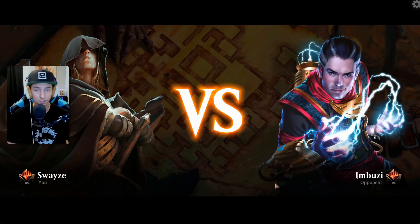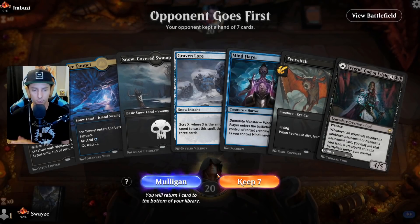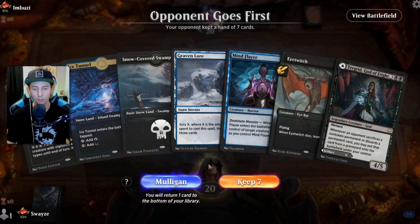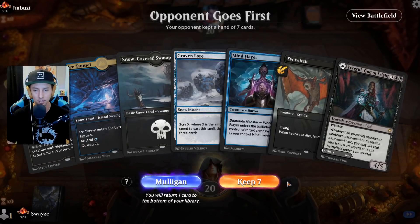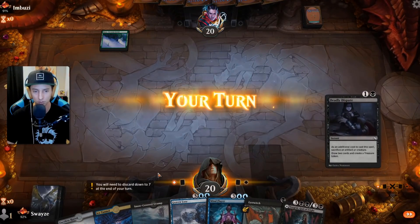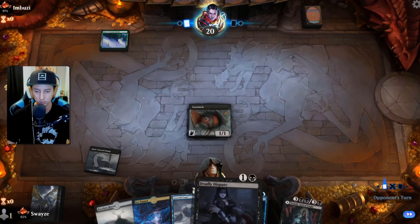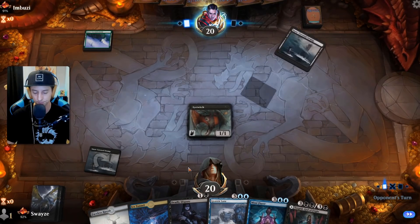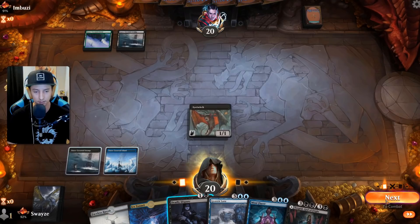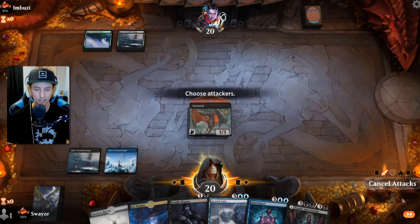That last game was kind of strange but a win is a win — we'll take it. Pretty strange hand next game — what I call a heavy hand where things cost a lot of mana — never great early, but we do have an Eye Twitch right away to find some tools. We top-deck the Dispute — beautiful! Eye Twitch plus Dispute equals pure gas. Get in there. This hand just got a lot better with just that one card.